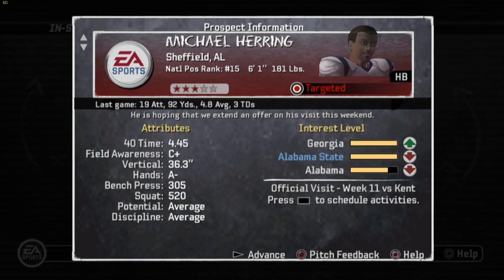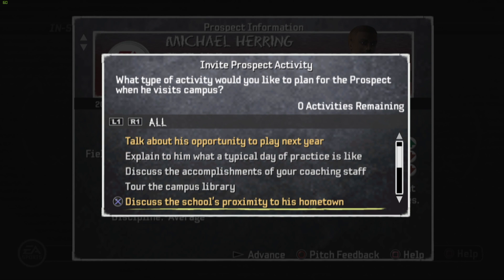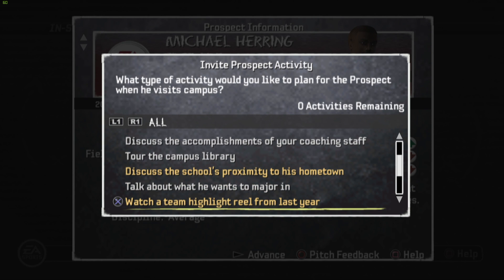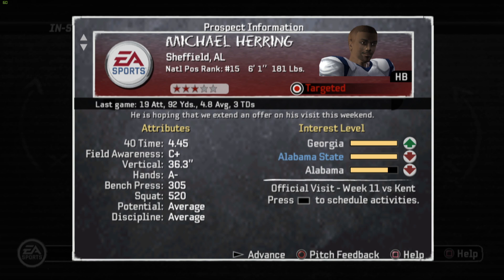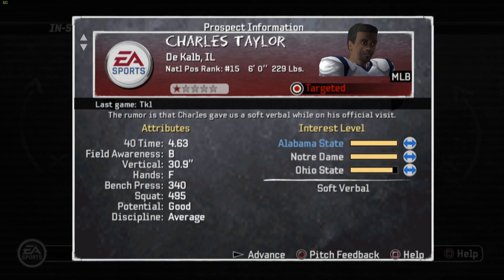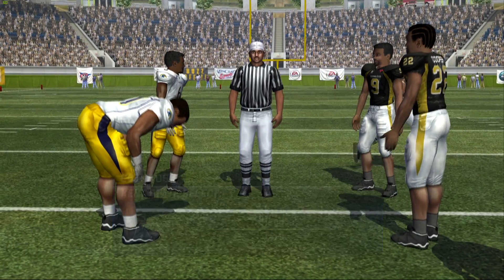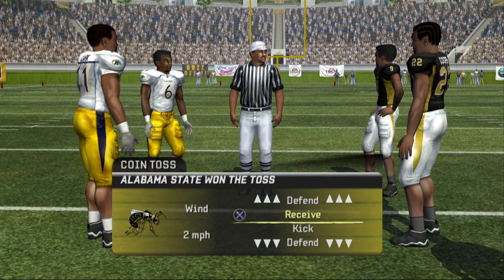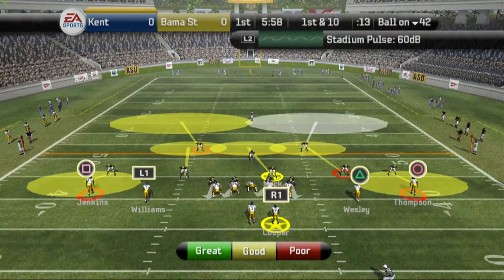Taking a look at our recruiting — it's pretty awful. Only two players left, and Michael Herring, the guy we really wanted, is not really feeling us as much anymore, so we're bringing him down for the visit. Hopefully we can persuade him in this matchup against Kent State. As for Charles Taylor, he's still kind of interested in coming over to Alabama, even giving us a soft verbal, so hopefully he comes over and we can get Michael Herring.